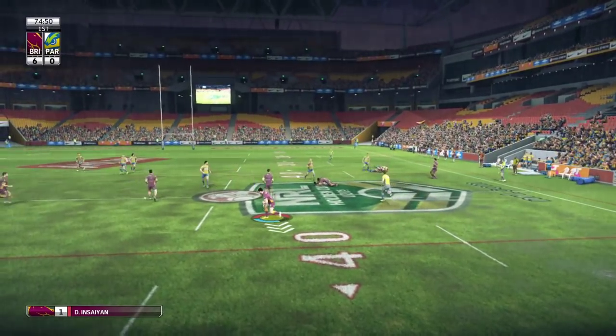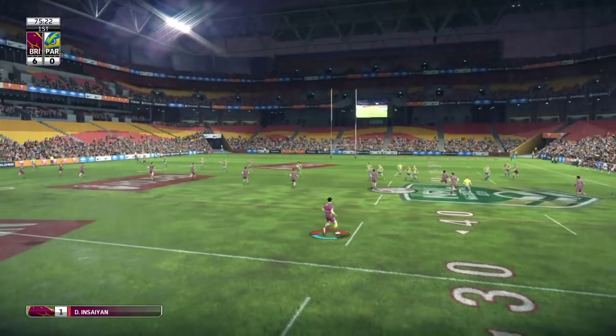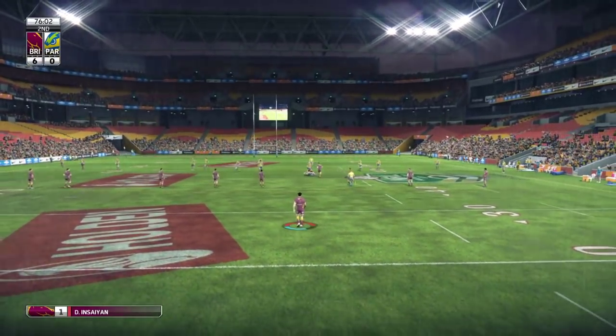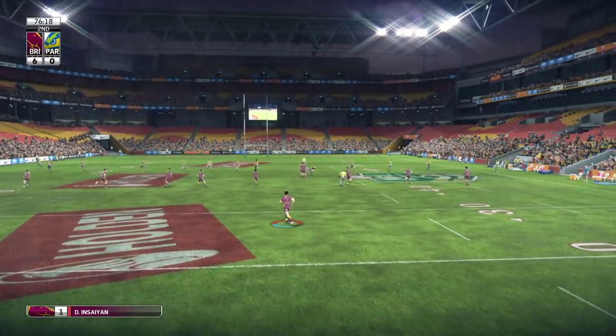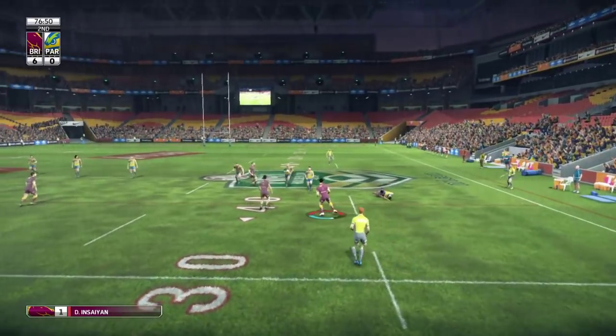Old mate at center throws a ridiculous pass. I can't say too much because I did it just before, but come on — we're five minutes to go, he's through the hole, there's no need to force the pass when we're not down by six.